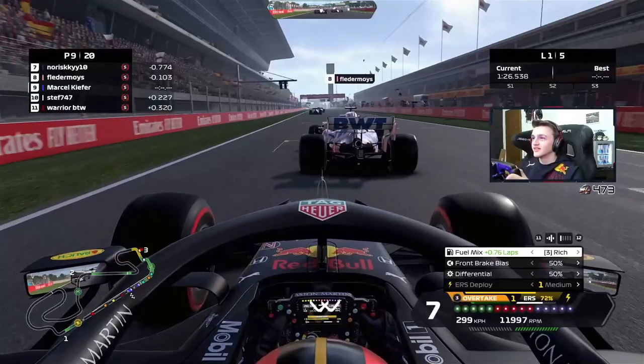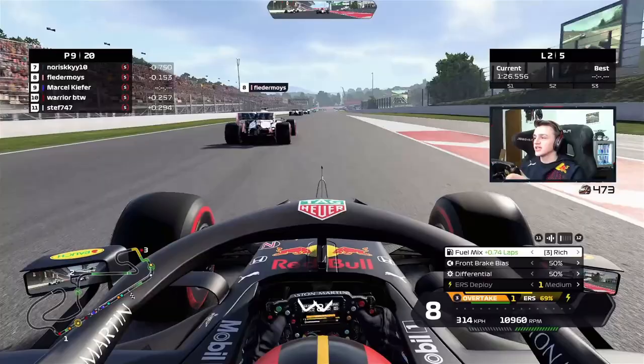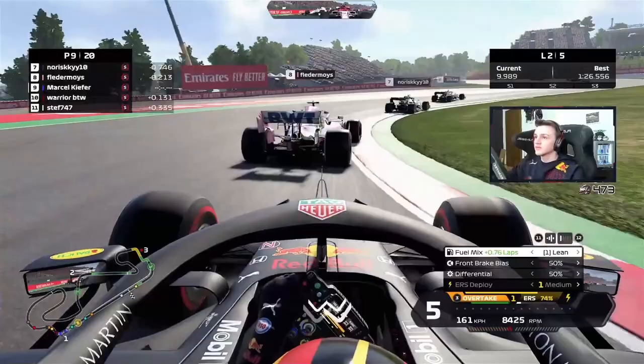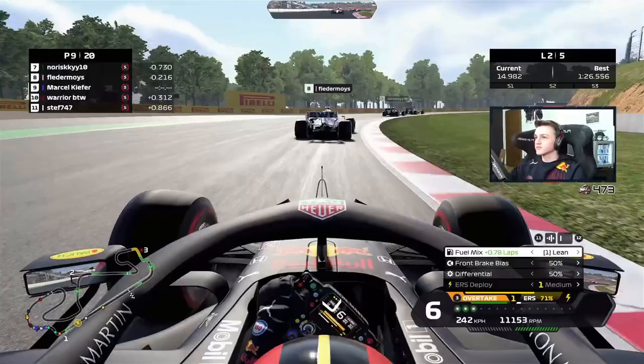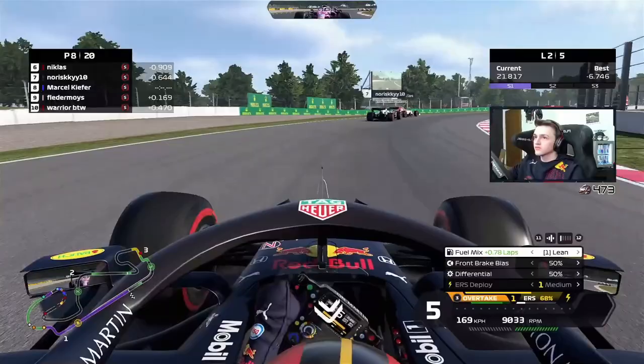We also go past the Williams because he messes up his line. But I actually decide not to use my ERS — it's a fixed setup in an open lobby and the Racing Point is pulling away, so he's clearly using overtake mode. I don't use it because I want to save it for a bit more tactical advantage at the end of the race. We can actually go through here without using too much ERS, just a tiny bit — getting a little better run, a slingshot, and that's it. Down the inside, move done.